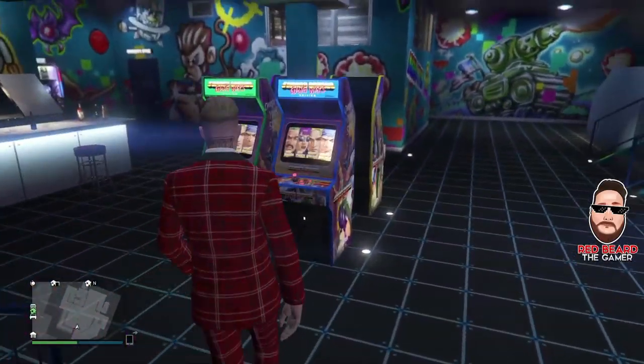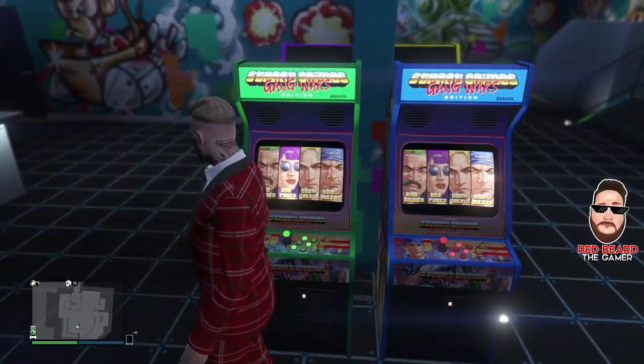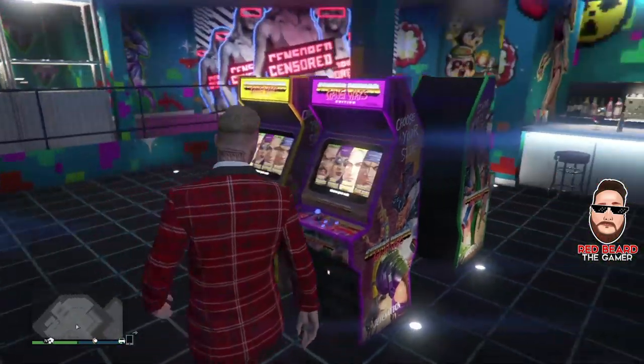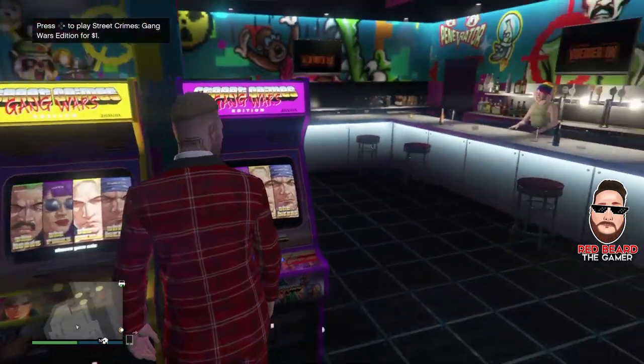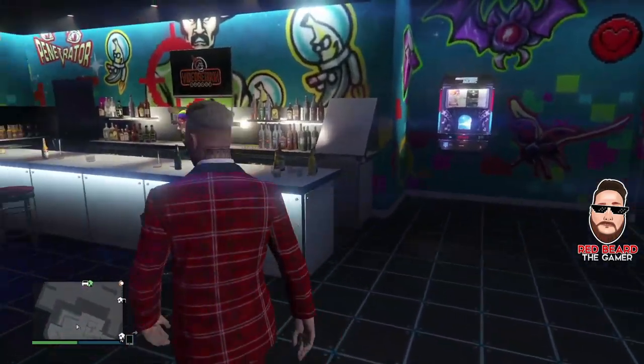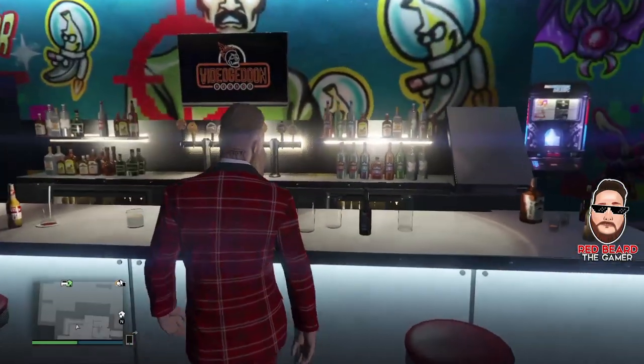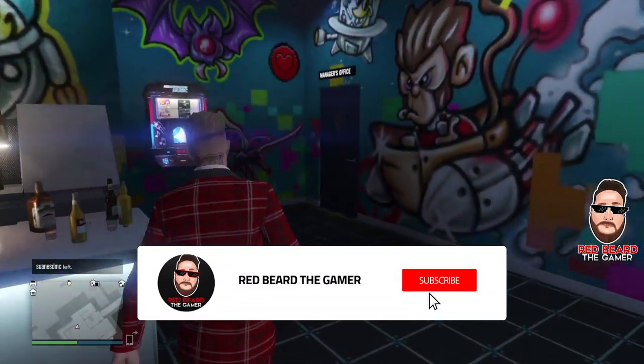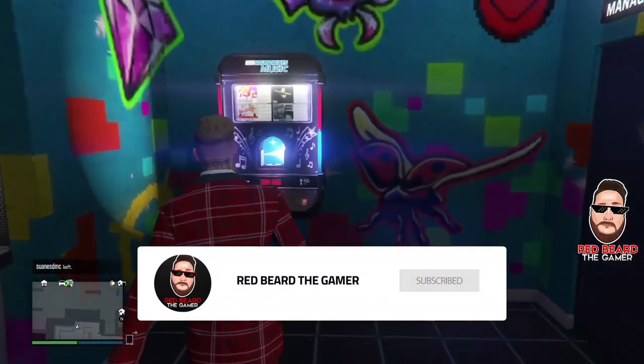Hey, what is going on guys? Welcome back to the channel. In this video I'm going to show you how you can unlock things in GTA Online and Red Dead Online. With the new Casino Heist update, you can unlock an exclusive weapon which is the Secret Navy Revolver, and that is going to be coming out in Red Dead Online.